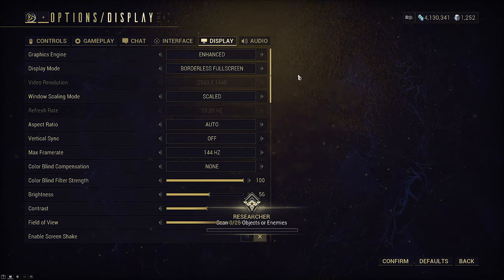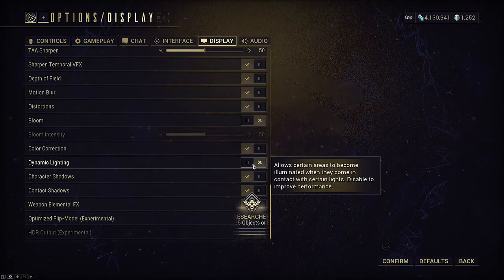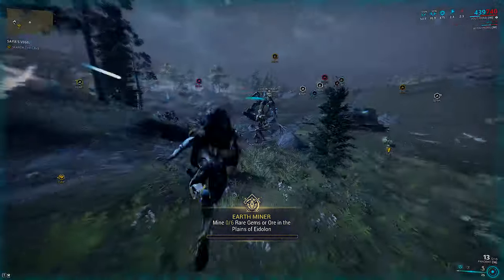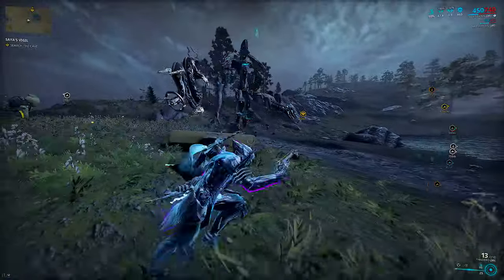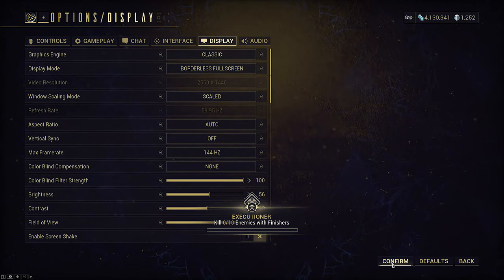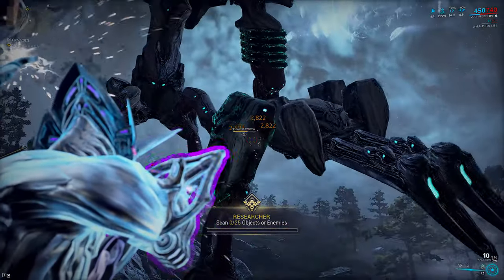Seventh tip: if you're using Eclipse as your Helminth buff and your PC can tolerate it, turn the graphics engine to Enhance and turn dynamic lighting off. This will give you the strongest light buff possible in the Plains, keeping it near max Eclipse value so long as you aren't in shadow. This is actually several times stronger than Roar. If your PC can't handle Enhance well, then play on Classic but leave all the lighting settings off — Eclipse will still be slightly stronger than Roar outside of shadows.